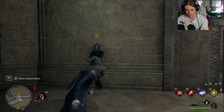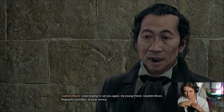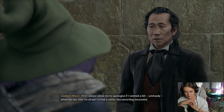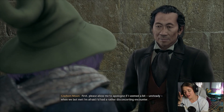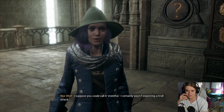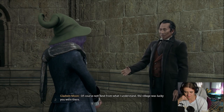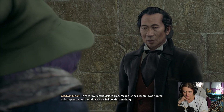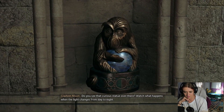Hello again, Mr. Moon! I was hoping to see you again, my young friend. Gladwin Moon, Hogwarts caretaker, at your service. First, please allow me to apologize if I seemed a bit unsteady when we last met. I certainly wasn't expecting a troll attack! From what I understand, the village was lucky you were there. My recent visit to Hogsmeade is the reason I was hoping to bump into you - I could use your help with something. Do you see that curious statue over there? Watch what happens when that light changes from day to night.